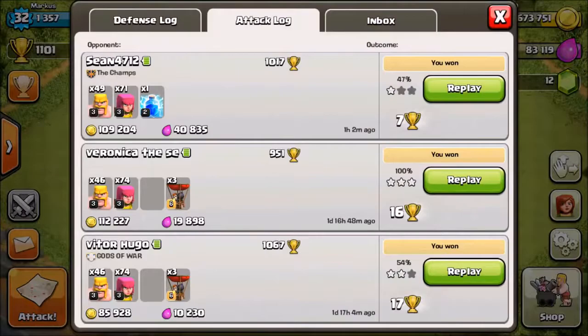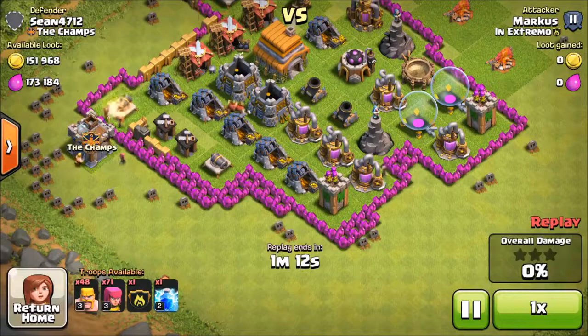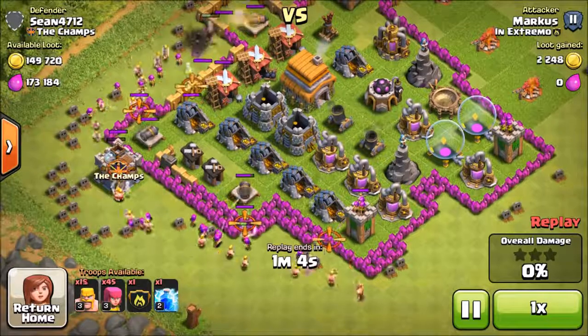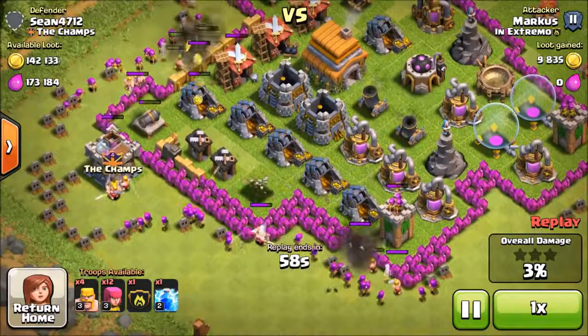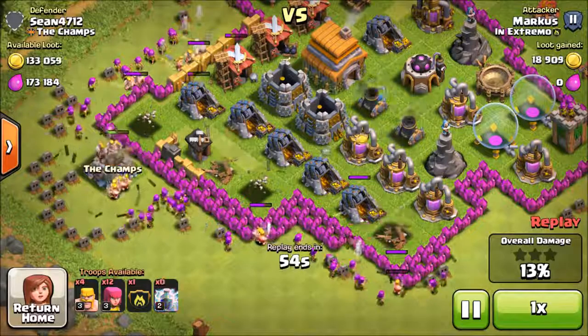The next replay I didn't have any clan castle troops and I still managed to get a lot of the loot. This base does have two mortars that could definitely damage my troops, but they're centralized so I try to avoid them. You don't want to drop all your troops down at once — you want to drop a couple and then follow after. Try to drop your troops in small groups rather than spamming everything down at once.